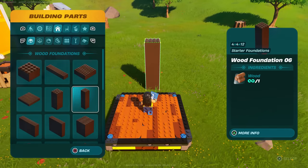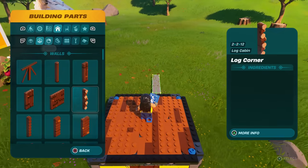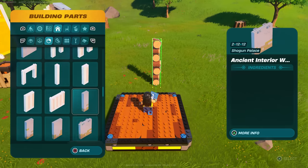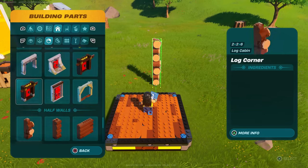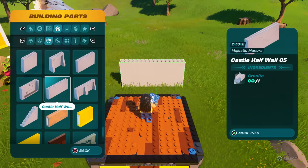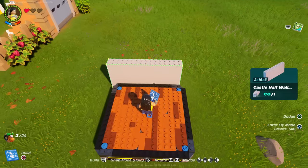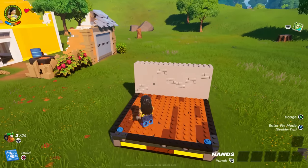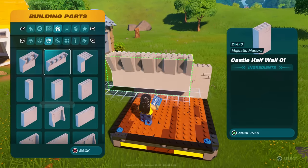Then you guys are going to go to Set Building Park. Once you go to Building Park, go to Set Wall and scroll all the way down. We're going to find something called Castle Half Wall and just build it right here — perfect.